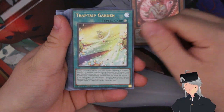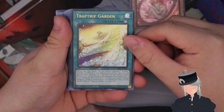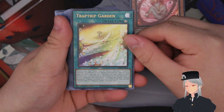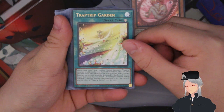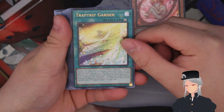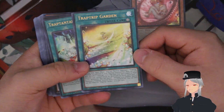Next up is Trap Tricks Garden, the field spell Pudica searches. During your main phase you can summon one Trap Tricks monster in addition to your normal summon and set, once per turn. The first time each insect or plant monster you control would be destroyed by battle each turn it is not destroyed — you can banish one monster you control to special summon one Trap Tricks from your hand or graveyard, once per turn. You really only need one or two of them since you don't run a lot of Pudica.